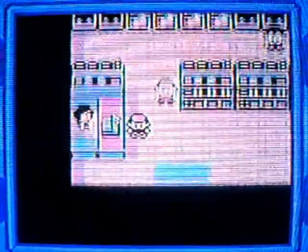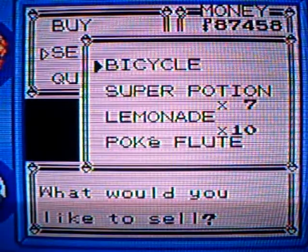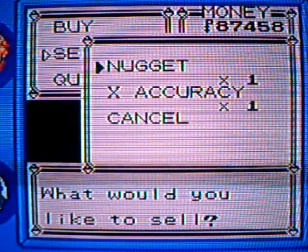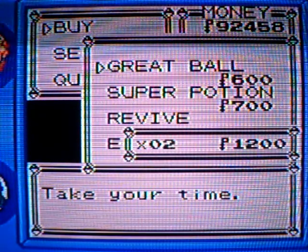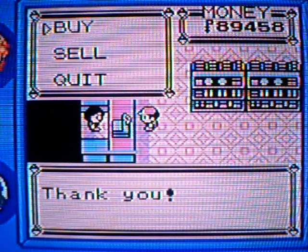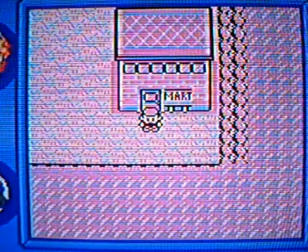Now let's go sell that nugget and then we'll cut it off. Anyway, next time we'll be heading towards the west to take on that bike trail I was talking about before. We'll also be taking out one of those Snorlaxes that we saw earlier. See you guys next time!